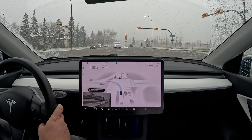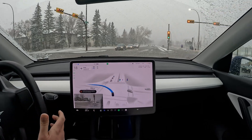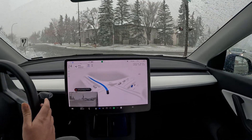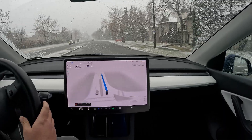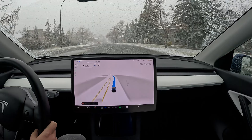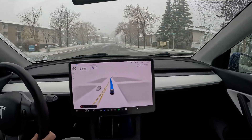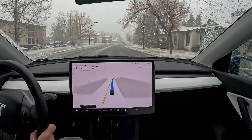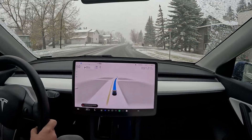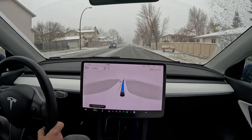The light is flashing green and the car still isn't going, so I had to tap the accelerator again. That is definitely due to snow conditions — I haven't seen this much no-takeoff-at-green-light behavior at intersections in a while.